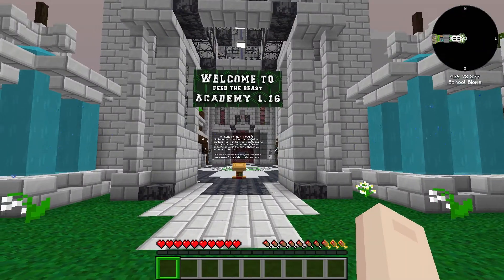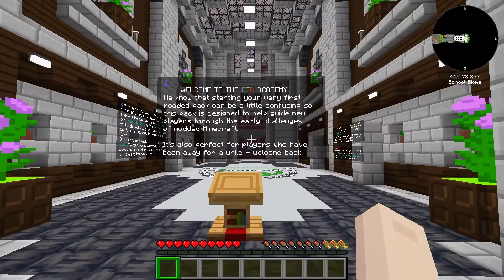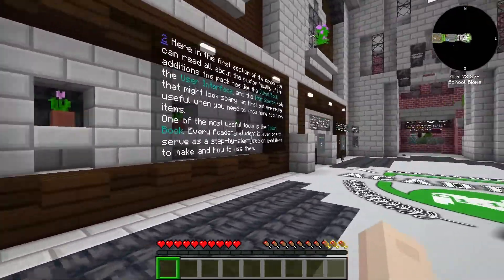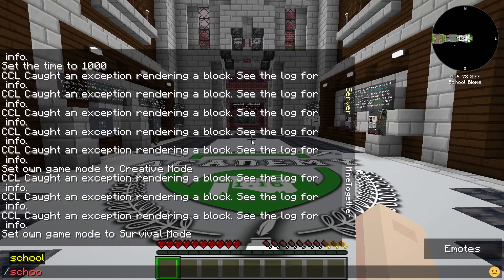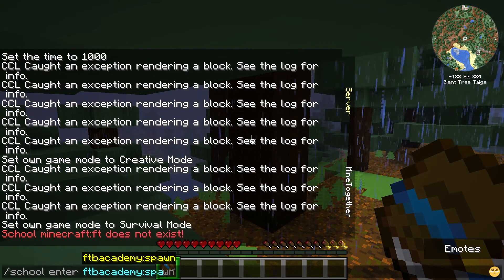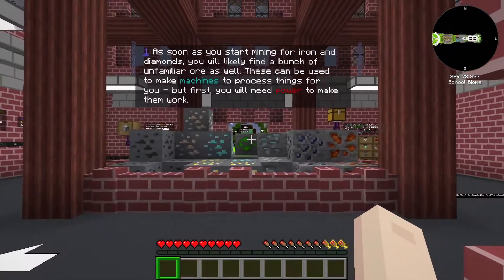When you first spawn in, you should be in a school-like building. This first room is simply an introduction into the inner workings of the mod, such as your quest book. The first thing that you should do is read through each of the text boxes in order. You can leave the tutorial school at any time by using this command and return using this one. When you are ready, you can head to the next area to find the next sections.